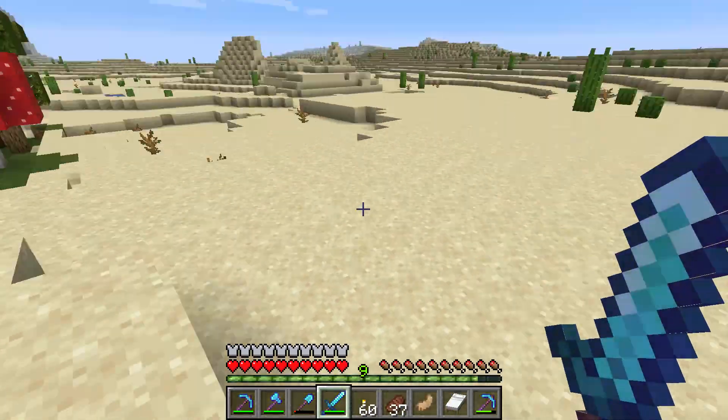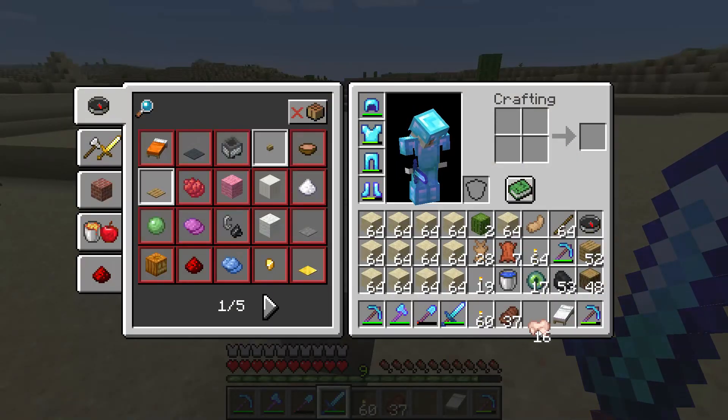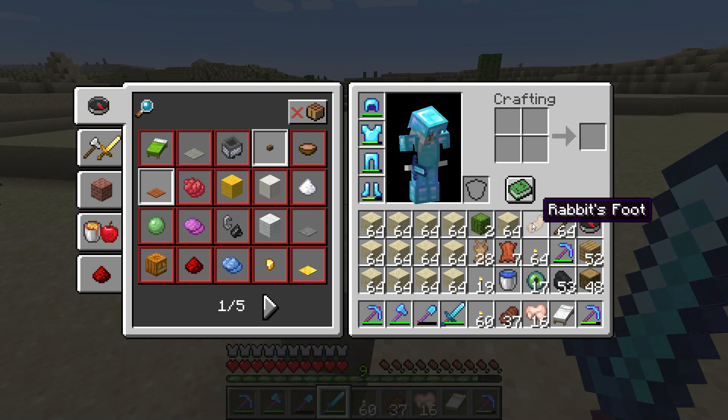The rabbit's foot is a rare drop. I killed over ten bunnies just to get one rabbit's foot. So if you want the rabbit's foot, keep killing the bunny until one foot drops off its body.